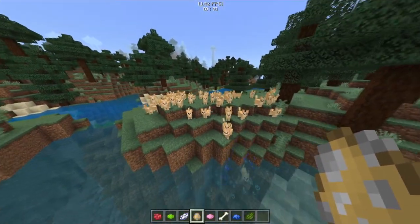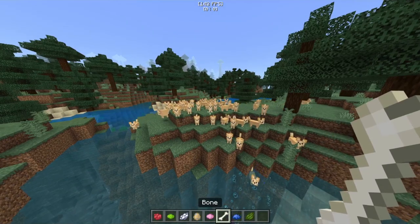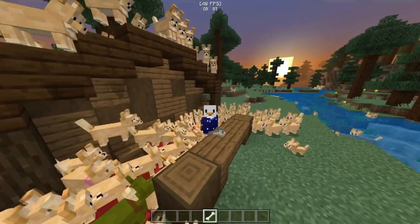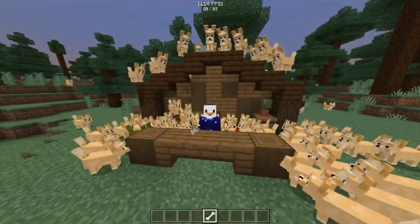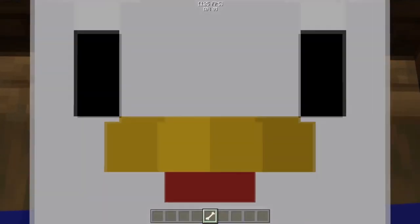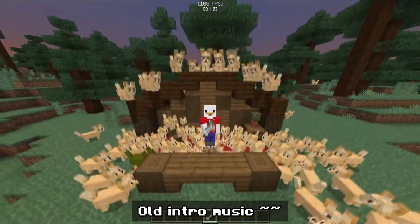If you spawn a bunch of Mimis, they'll stay put until you're 10 blocks away — then they'll become restless. It gets worse if you hold any type of meat or food. So it's definitely not crazy right now with dogs staring at me from the roof — yeah, definitely not scary.